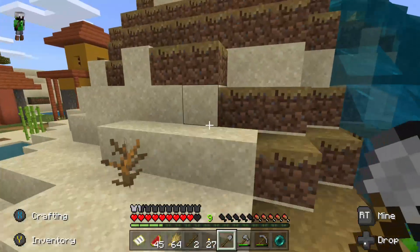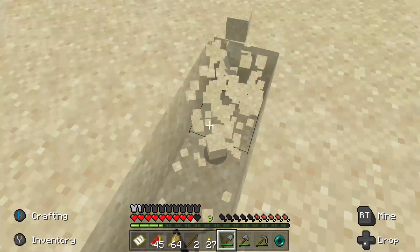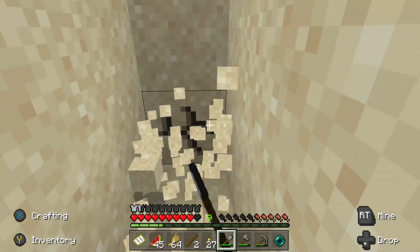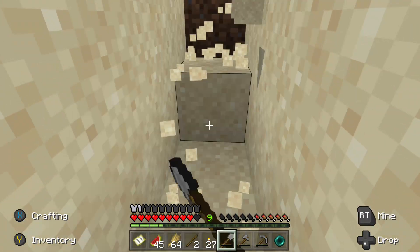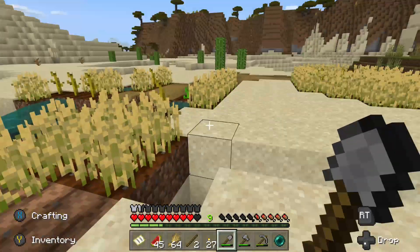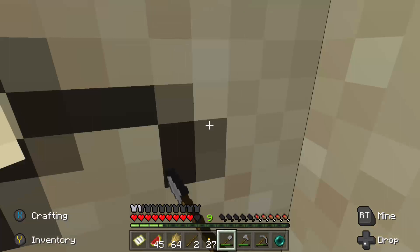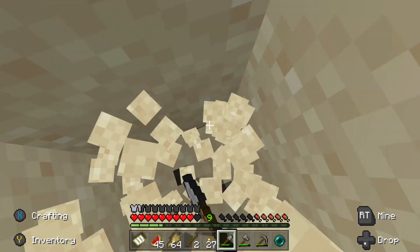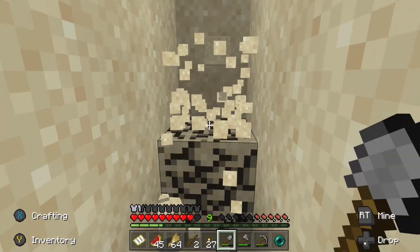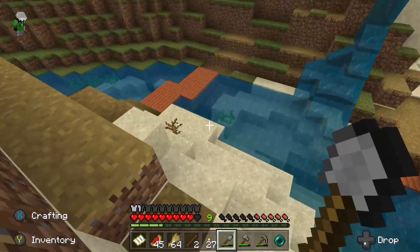Let's get some sand because there's literally a desert biome right here. I know I already told you — I wanted to find a desert temple but I couldn't, but I found my home village which is good. Let's get mining some sand to turn into sandstone.